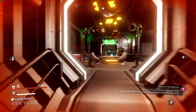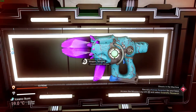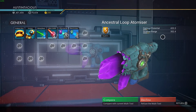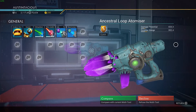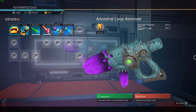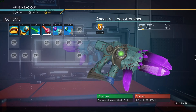And here it is! As you can see, really nice colors. It's called the Ancestral Loop Atomizer, and it's an S-Class alien mid-rifle with a sea green skin and a purple crystal clip and barrel.